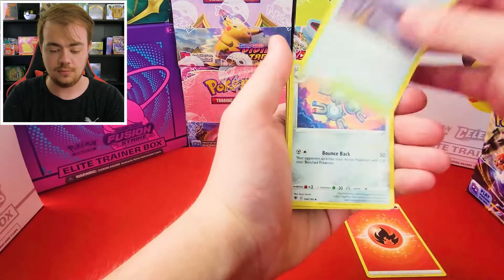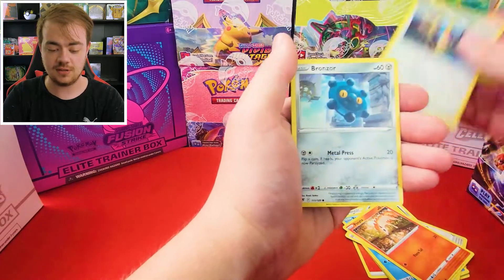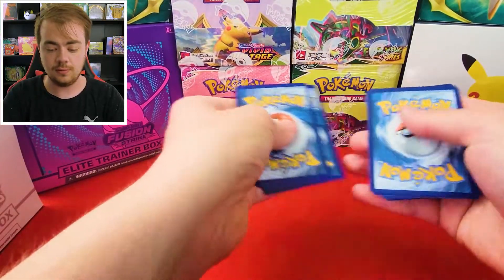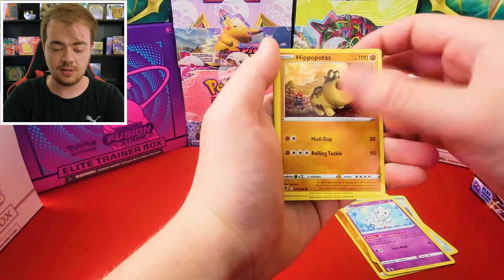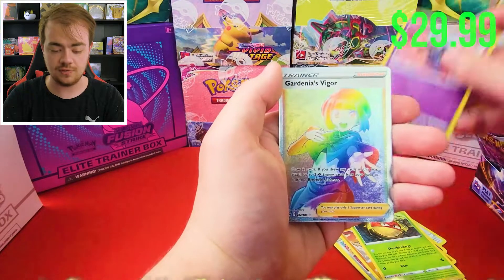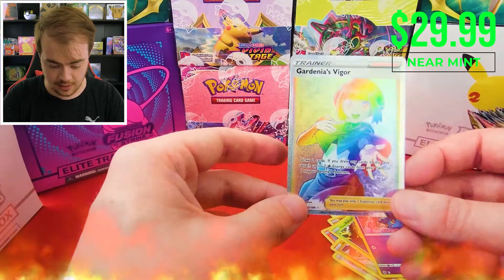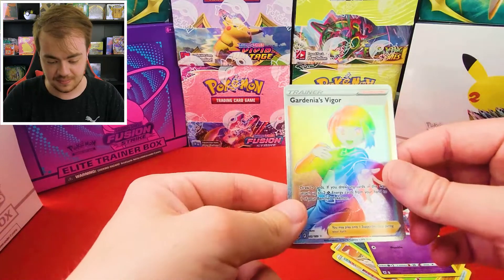Cards include Magneton, Curry, Bergmite, Rufflet, Ponyta, Chatot, Bronzor, Sneasler, and Regice. Another pack has Magneton, Grapploct, Togekiss, Hippopotas, Cyndaquil, Poniard, Hisuian Growlithe, Voltorb, and Misdreavus. Oh, we got Gardenia's Vigor — this is one of the secret rares, a little off-center though, but still a great hit. Looks nice. You can definitely see where the printer was off on this.